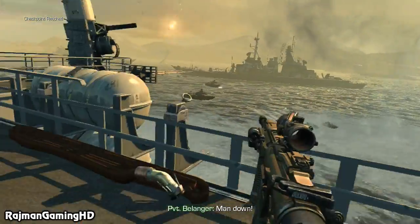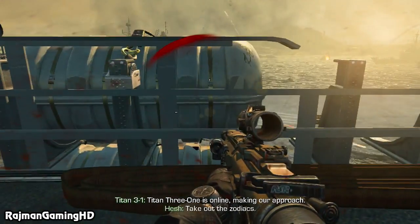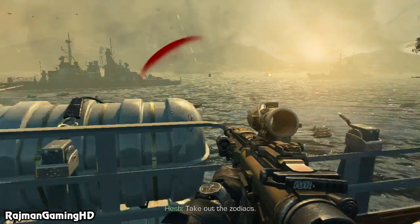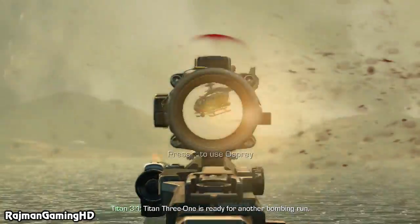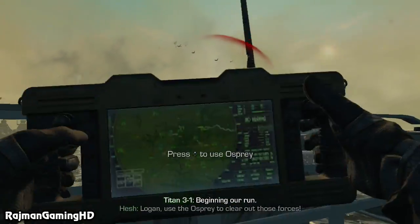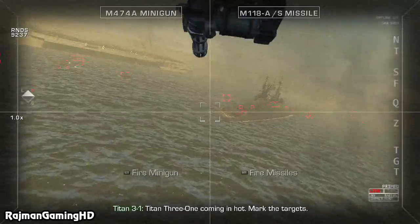Zero three out — man down! Take out the Zodiacs! Use the Osprey! Understood, 3-1! Titan 31 coming in high! Watch the targets!